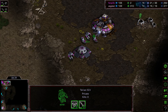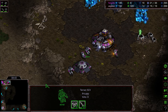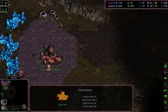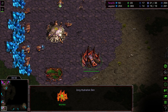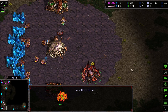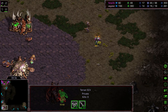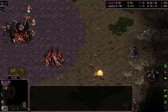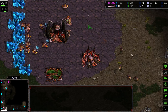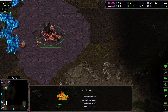Ninja OB planting these SCVs and just hold-positioning them for the moment — SCVs that are not mining. Agistal's natural expansion is up and he is in fact advancing to lair. Has that hydralisk den down, so it looks like we're going to see a lurker follow-up. Needs to take out that SCV scout though. Oh man — Ninja OB sees it, sees the hydralisk den. Did he see the lair? That'll be the question. Lurker aspect upgrading — this is going to be two-hatch lurker.